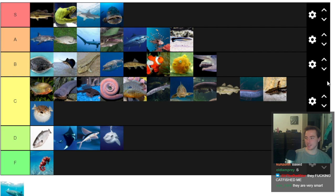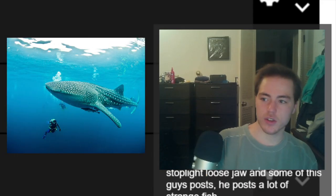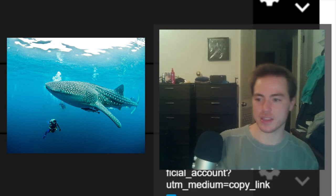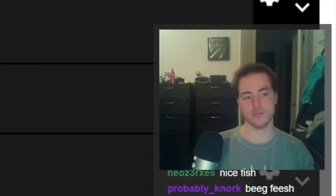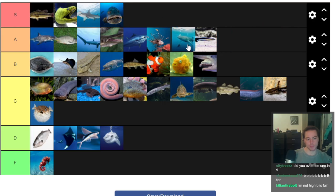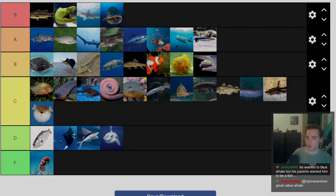Last but not least, the Whale Shark. It's a lot of people's favorite fish and the largest fish. Whale Sharks are very personable because they're so large and seem to show emotion. But I don't think they're so well adapted that they could be S-tier. They're like low A, high B. I can't justify putting a Whale Shark above a Lionfish. I'll put them above Cleaner Wrasse but not above Lionfish. And there, my friends, is our fish tier list.